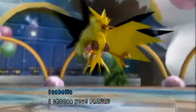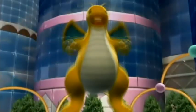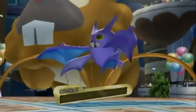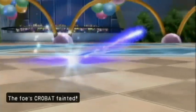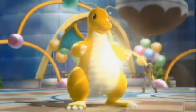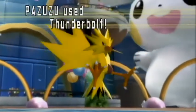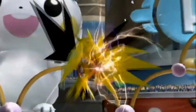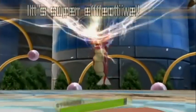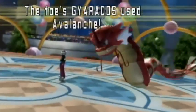The Trick Room goes down, so I get to send out Pizuzu, who will be faster than his guys. I go ahead and go for the priority Extreme Speed to take out Crobat, so that I'm left with only Gyarados to worry about. I can just take care of that with a super effective Thunderbolt, which activates his Wacan Berry — taking a 4x effectiveness down to 2x — it does a lot of damage but does not take him out.